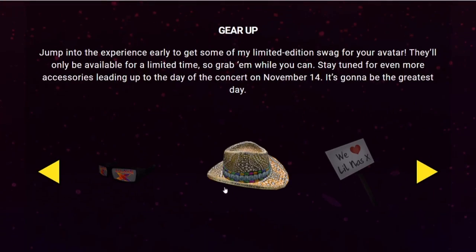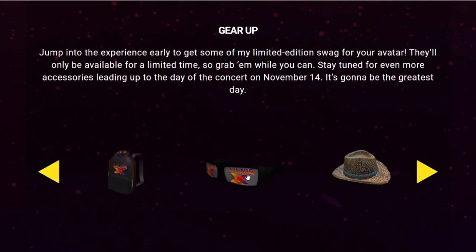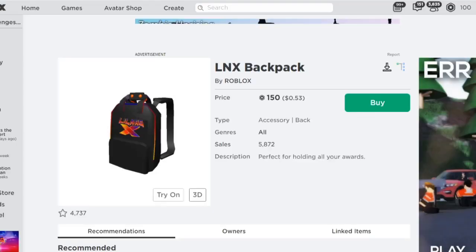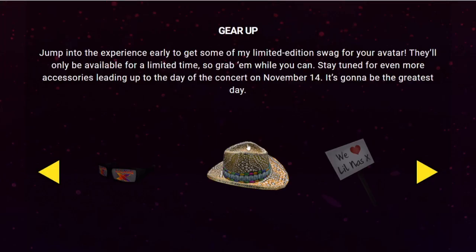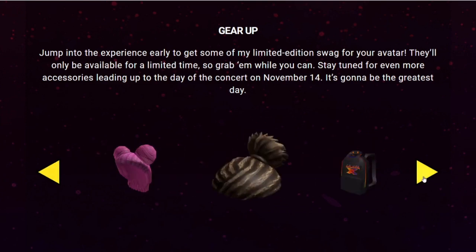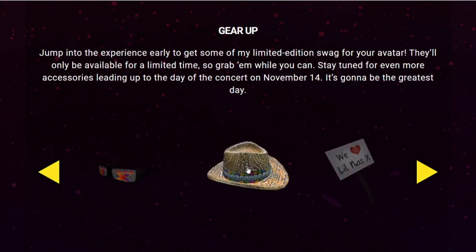So yeah, the only free item that I believe you can get — let me just check these two really quickly — we got the backpack for 150 Robux. Yeah, I think the only free thing is this hat right here, which is okay in my opinion because at least they're giving you something for free. So make sure you get this hat right now because it's the only free item from this event. Go get it right now — I'm going to be sad if you guys miss out on this item.